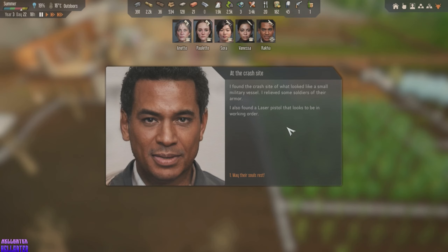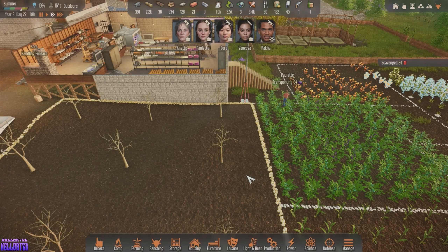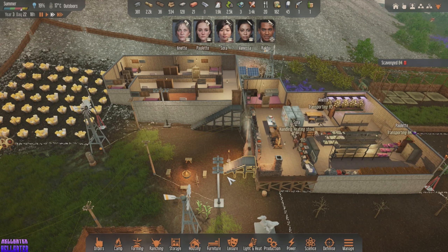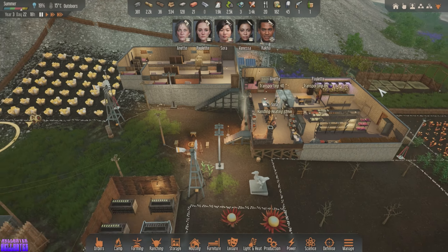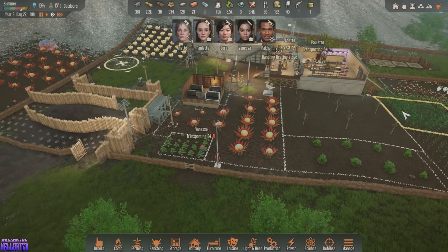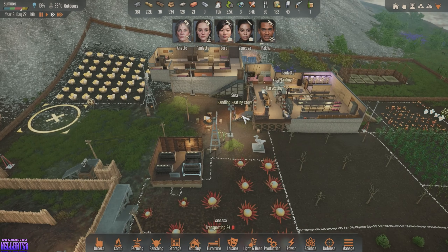Expedition complete! I found a crash site that looks like a small military vessel. I relieved some soldiers of their armor. I also found a laser pistol that looks to be in working order — hell yeah, thank you for your service. And we scavenged 84 fuel. Did you grab it and bring it back? Yeah — I'm talking about it, Vanessa knows what she's doing.